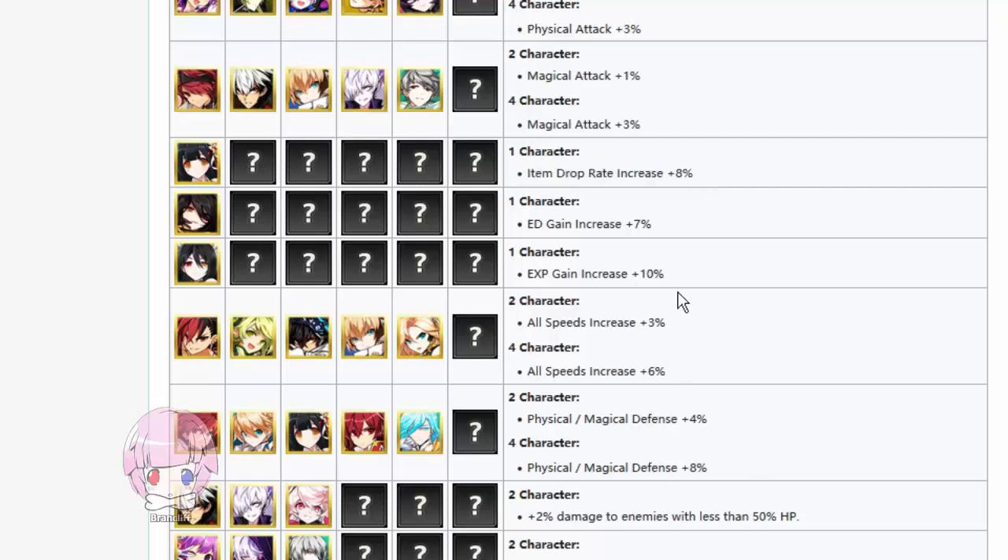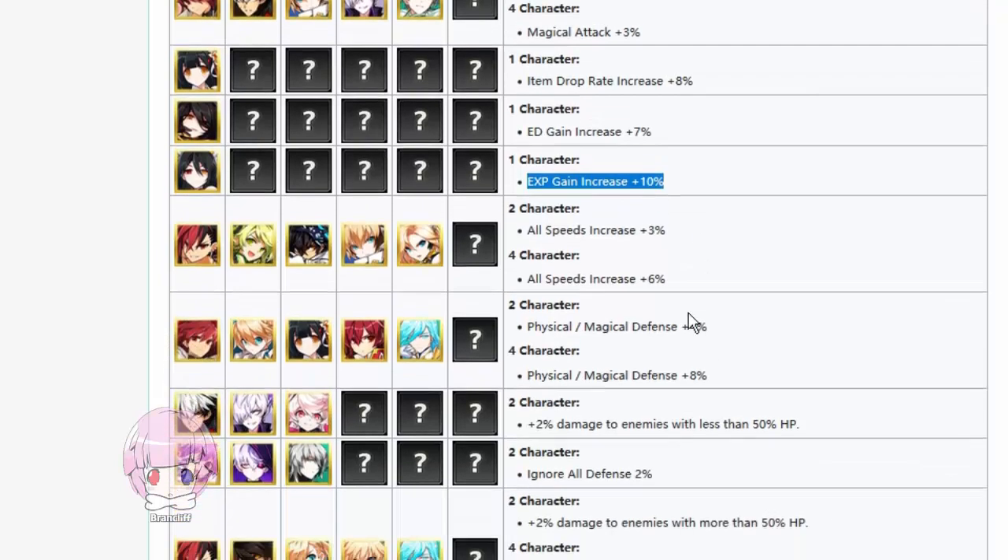I'm a little annoyed that the Shakti one is just better than the other ones — everybody's going to want that resonance farming at some point. If you have any of these characters, you get all speeds increased. If you have any of these characters, you get physical and magical defense.